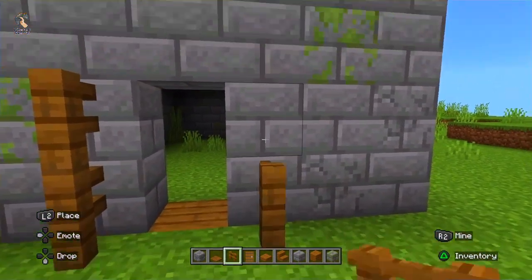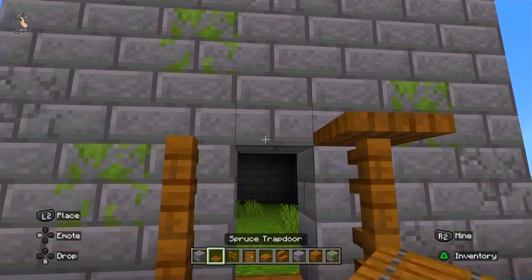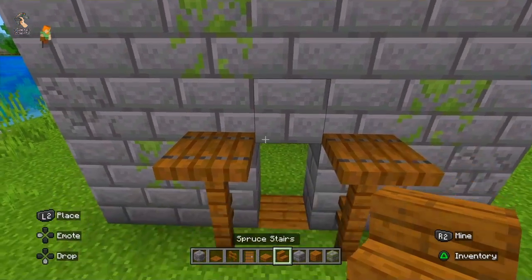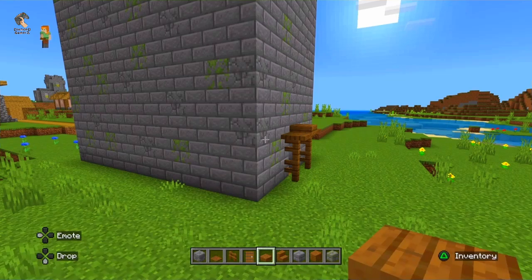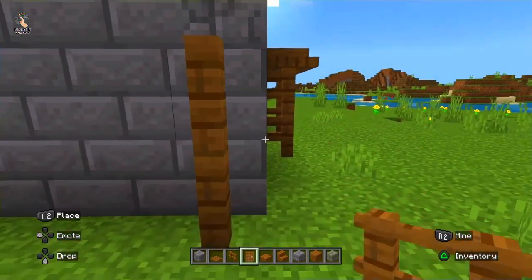It's time for some decoration. I am using a spruce fence, spruce trapdoor, spruce gate, and spruce fence gate. You need to make a spruce slab also to decorate this house from outside — the exterior.